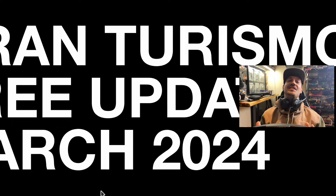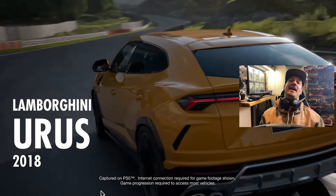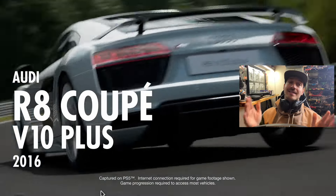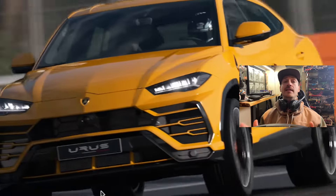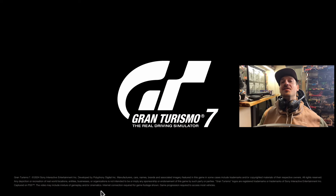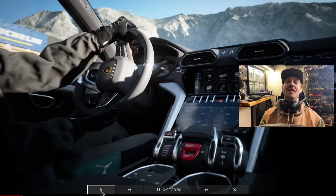Back today guys to the channel — back here for Gran Turismo 7's free March content update. The 2018 Lamborghini Urus is getting dropped in, the 2016 Audi R8 Coupe V10 Plus, and the 1999 Toyota GT1. We're gonna drive all these cars today in VR, have some fun on the PSVR 2. Huge thanks for coming around for today's episode — let me know your thoughts down below on the update.